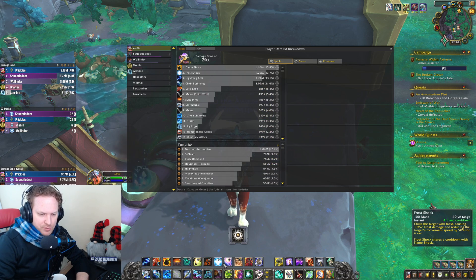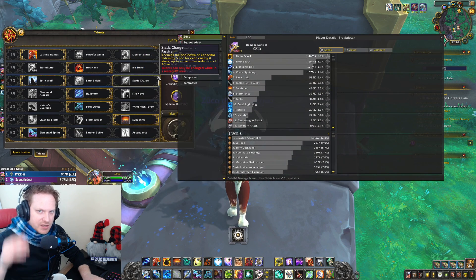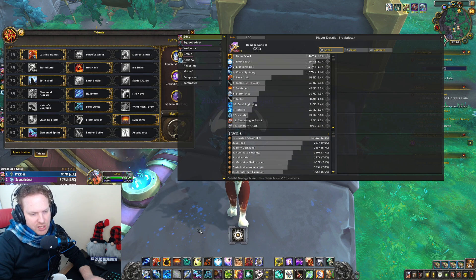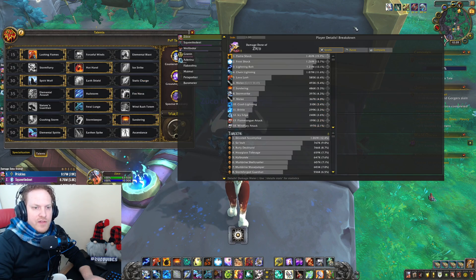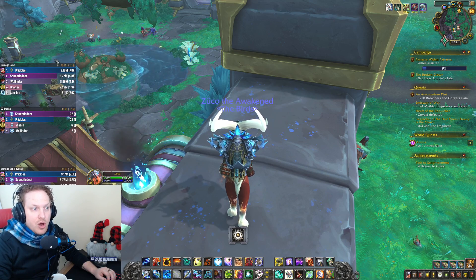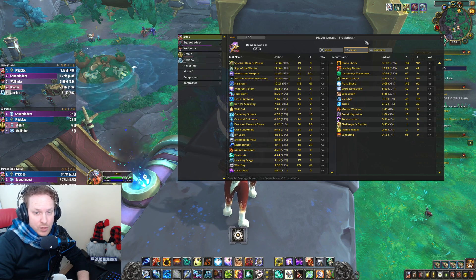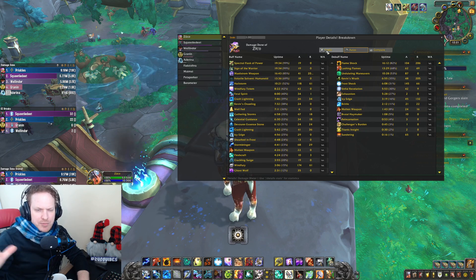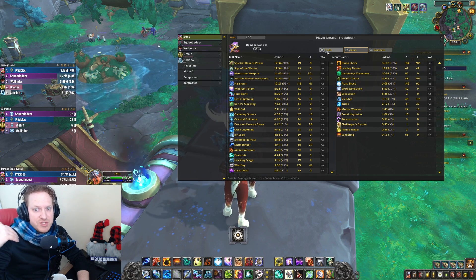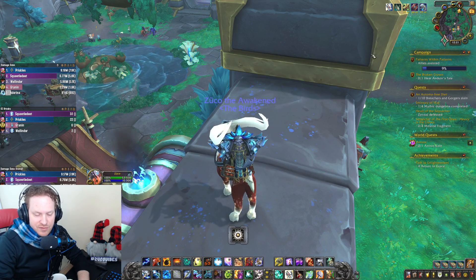The second piece is obviously that you're pressing Frost Shock. You don't have the Ice Strike reset on Frost Shock, so it's not the Frost Shock, Ice Strike, Frost Shock thing. But you are going to Frost Shock with every single spender — Chain Lightning into a Frost Shock because you're getting the Hailstorm buff. All that works together with your Legendary to reduce the cooldown of your Feral Spirits and have them up all the time. In Mythic Plus, uptime on Feral Wolves is going to be lower because you have natural downtime where you're running. 40% uptime on Feral Spirits is actually pretty good.